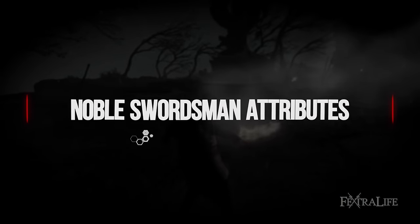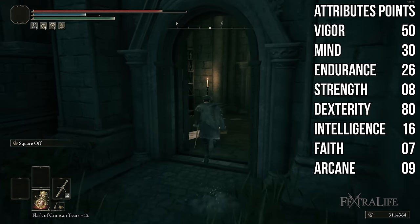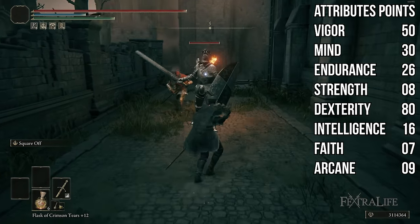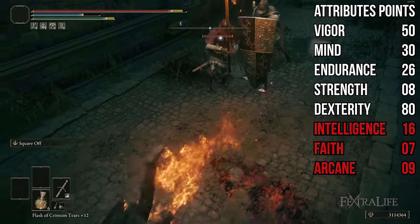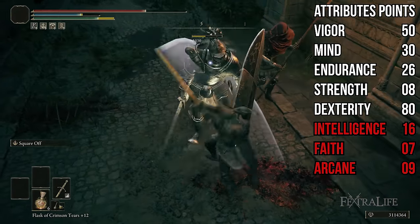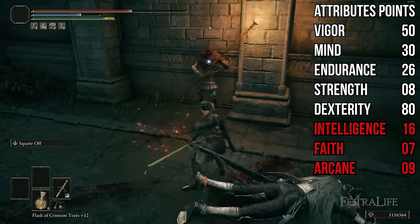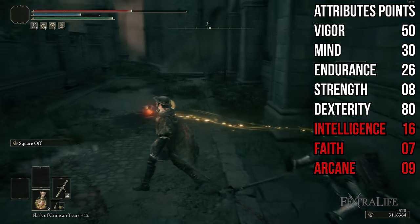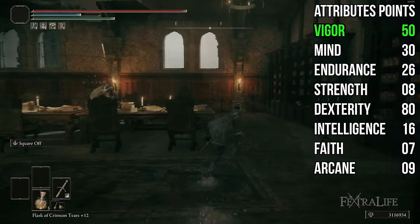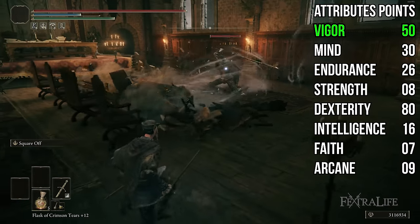Attribute-wise for this build, you should have around 50 Vigor, 30 Mind, somewhere around 26-27 Endurance, 8 Strength ideally, and 80 Dexterity. You don't need any Intelligence, Faith, or Arcane for this build. I started as an Astrologer, that's why I have that. You could take Faith up to 15 for Flame Grant Me Strength for boss fights, or even 25 in a New Game Plus playthrough to get Golden Vow to buff your damage even more. But on a first playthrough, you probably won't have to worry about this at all.